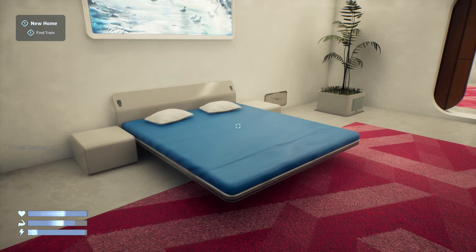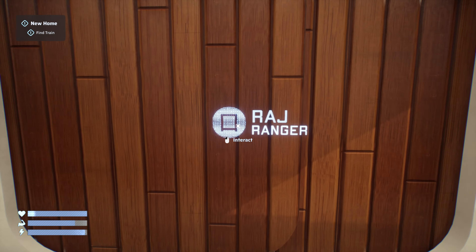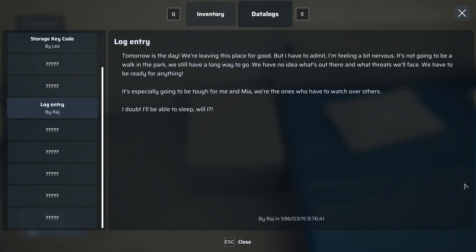Another battery found. Everyone's just gone — seems like no one's here anymore. There's another message: 'Tomorrow's the day we're leaving this place for good. It's not going to be a walk in the park — we have no idea what's out there and what threats we'll face. It's especially going to be tough for me and Mia; we're the ones who have to watch over the others.'